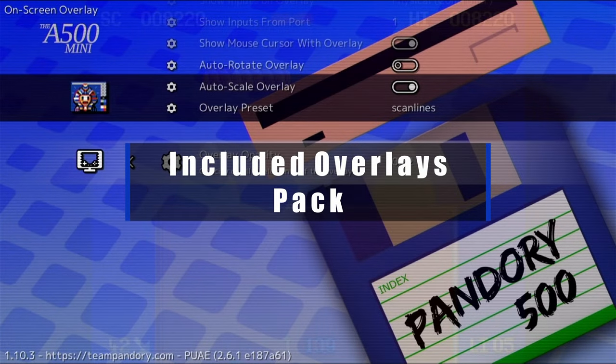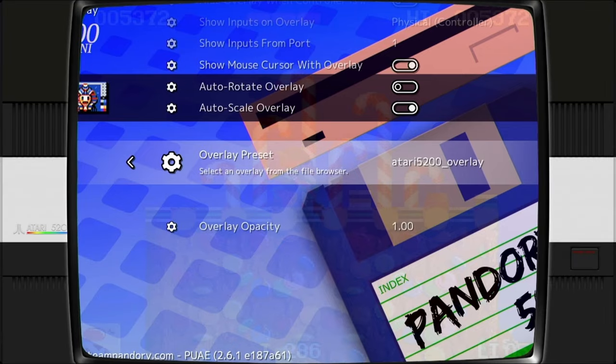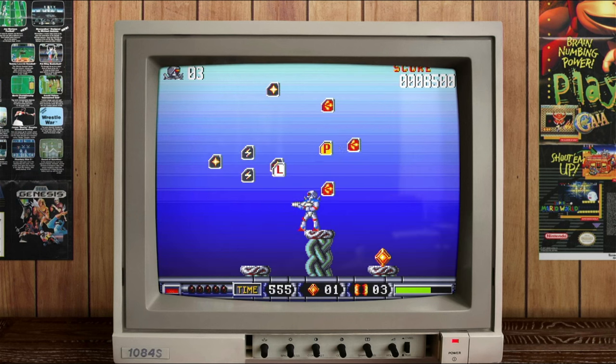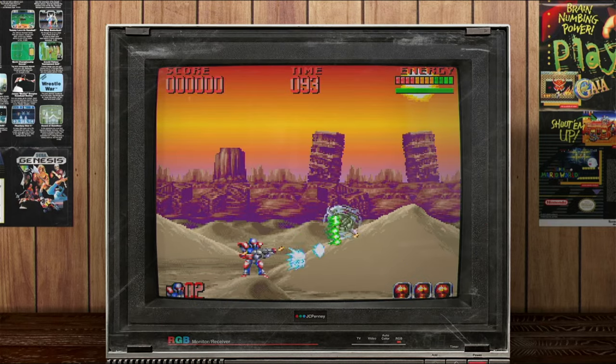An inbuilt overlay pack — we've got scan lines as well as bezels. If they don't tickle your fancy, how about a monitor? And not just the one — we've got even a telly. And we could also add our own.